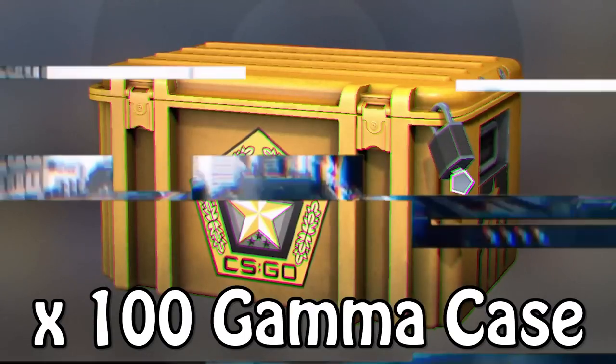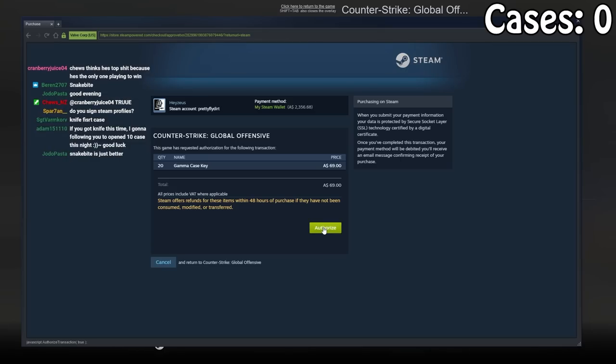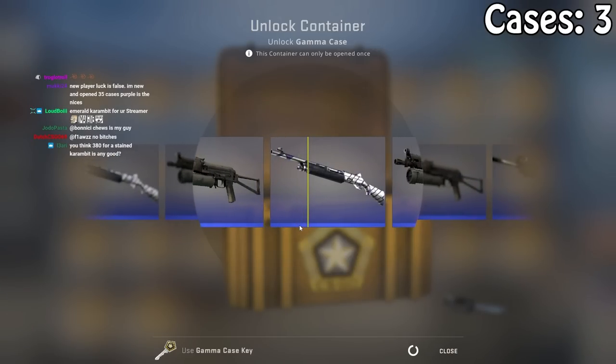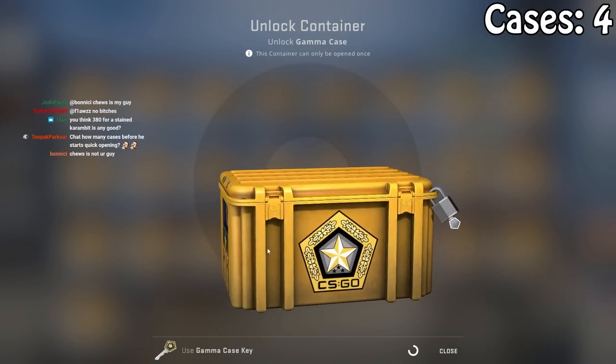First up: 100 Gamma Cases featuring the Gamma Knives. This could be one of the quickest case unboxings I've ever done, or one of the longest and most disastrous. We won't know until it happens.